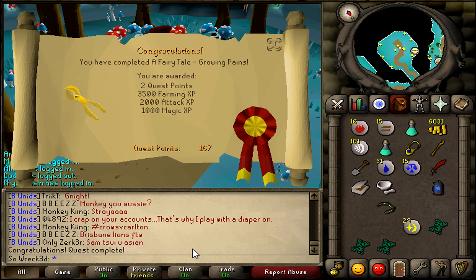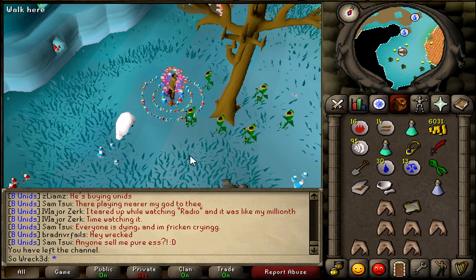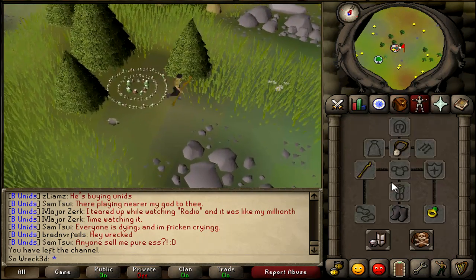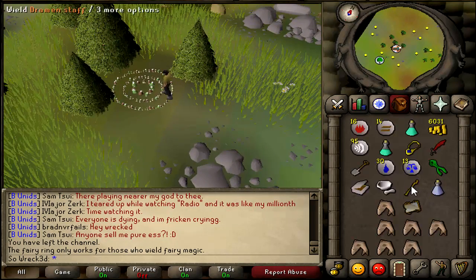I did Fairy Tale Part 1, and only realized that I had to start Part 2 to get access to the Fairy Rings, so I kind of got my Herblore up for no reason. But this actually instigates me to try to get 70 Herblore so that I can ID every herb, and that would be pretty good money in the short term until I get a higher Slayer level and can get some good drops.